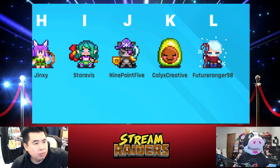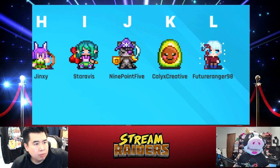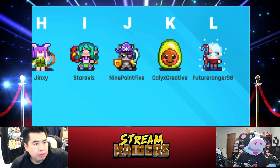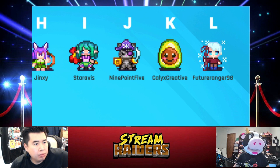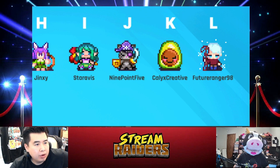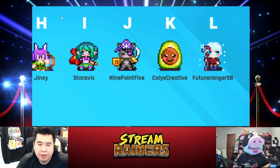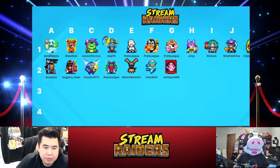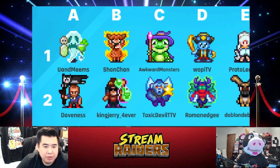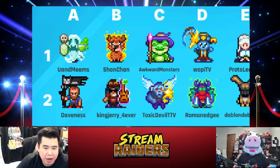My suggestion is instead of relying on other IP, try to make it your own — make it themed to your stream, your content, your community, whether it be a meme or something themed to yourself. Like Aero Garfield could do a lasagna skin — make it themed to your community and you won't have an issue. I haven't had any issues with my skins — they get released in a four to six week period. The only issue I had was when they didn't release the skins on time.